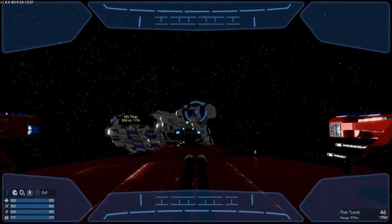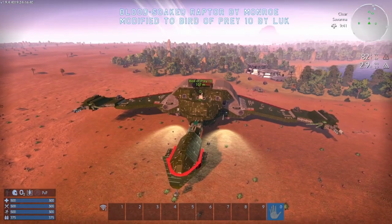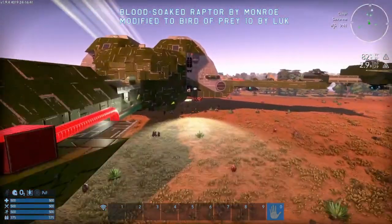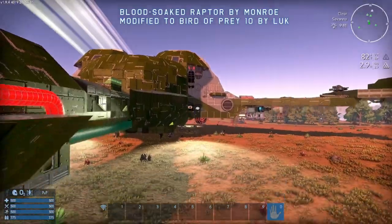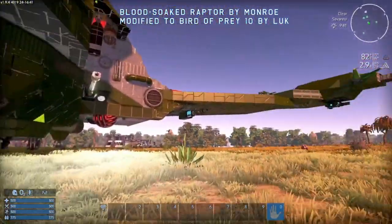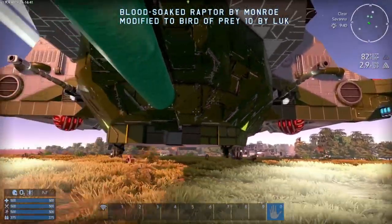Now onto a ship that is damn cool but not quite functional, but could be made to work — and that is this amazing bird of prey replica. The aesthetics of this thing are extremely accurate. Someone went through a great deal of effort to make this look like some kind of authentic Klingon bird of prey.